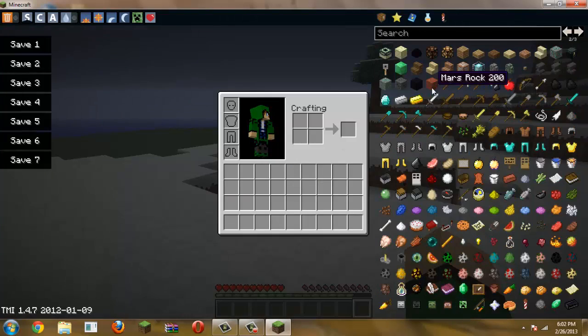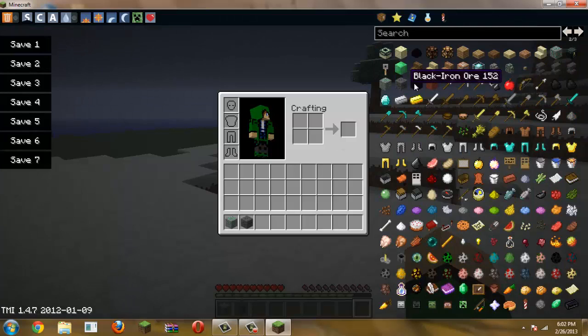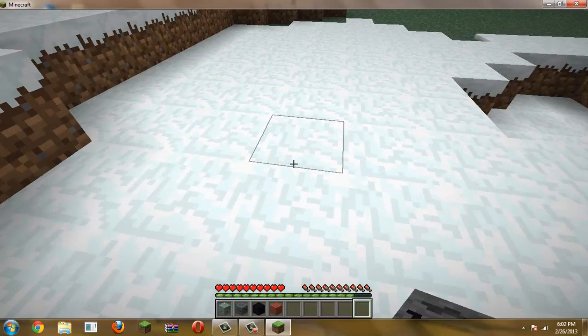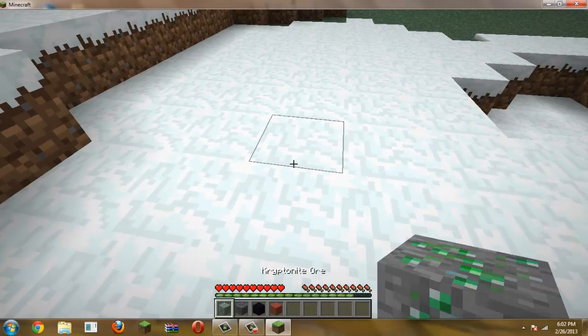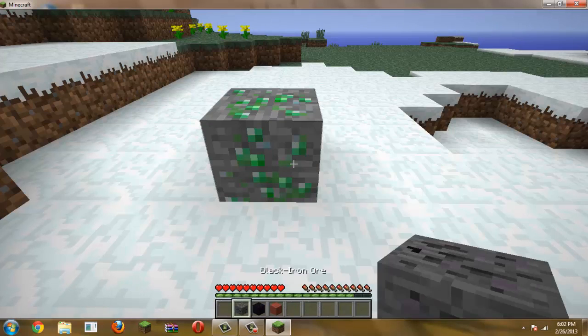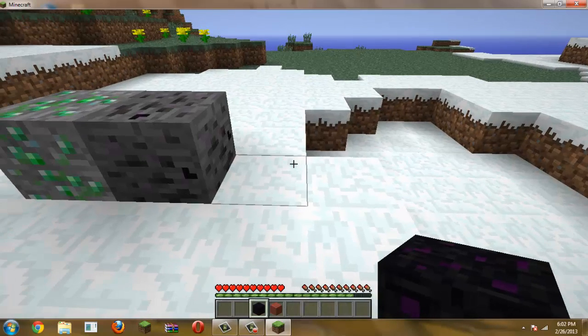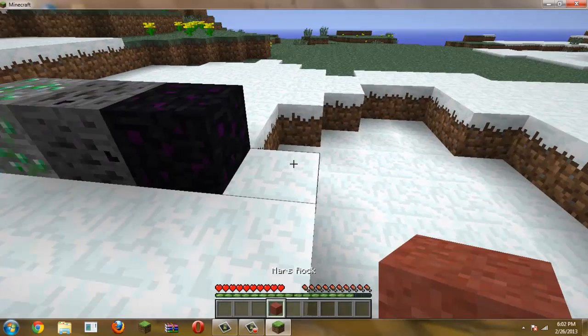The first thing I'd like to go over is that it adds four blocks. The first one we have is Kryptonite — and when you know Kryptonite, you know it's Superman's weakness. We also got Black Iron Ore, the Black Iron Block, and the Mars Rock.